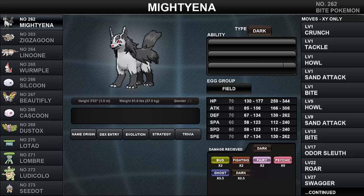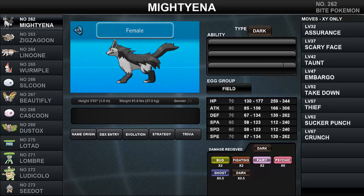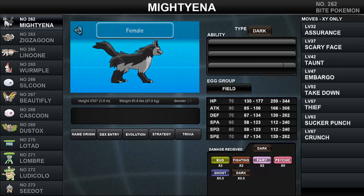Some of the best breeding partners for Mightyena include Mawile, Granbull, and Stantler, who can pass on the three elemental fangs and Play Rough to Mightyena. Mightyena is a quadruped Pokemon based on a hyena. Its body is a mixture of black and gray fur with black lower legs.